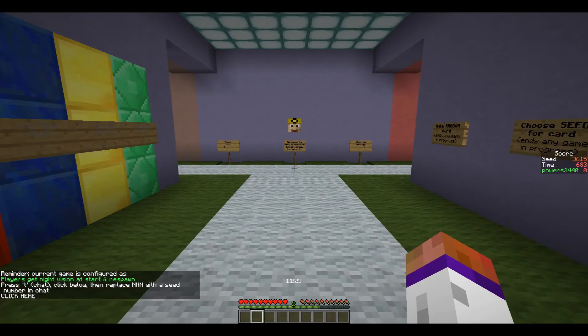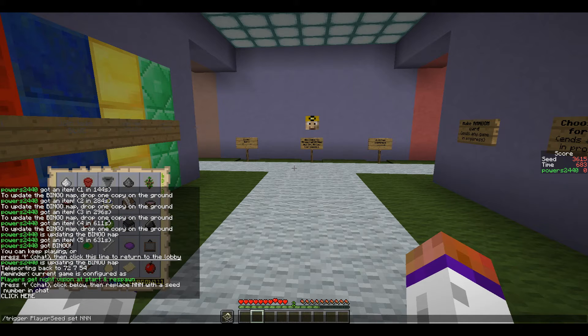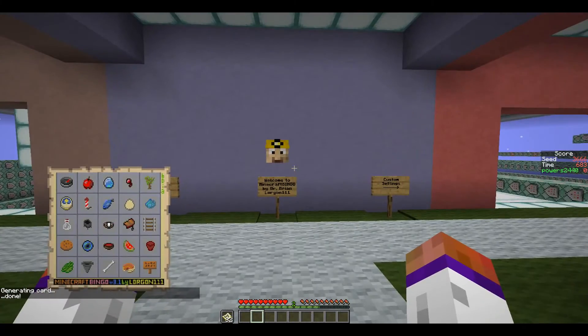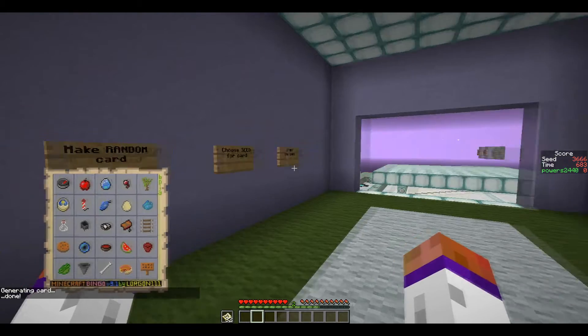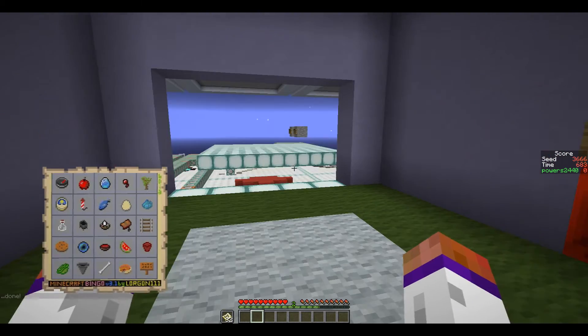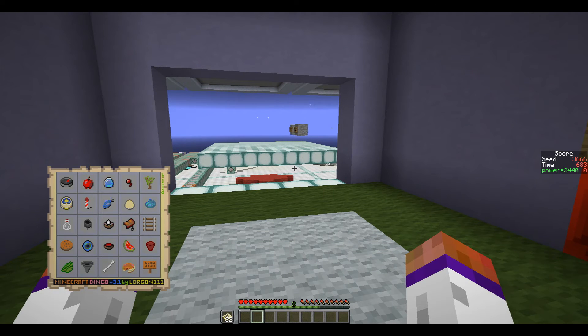Six-six-six is the last one — I don't like this one. Fortunately it's a 25-minute card, so it will end. The only really hard ones to get on this are going to be like the diamond, pumpkin pie — but those are still really gettable. The melon, maybe? And the enderpearl. I usually just skip that one altogether.